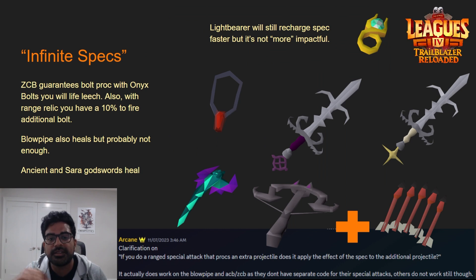For infinite specs, since speccing costs HP, we need ways to regen health. This includes items like the Blood Fury, Ancient Godsword, Cerdidomin Godsword, Blowpipe, and Onyx Bolts with a crossbow. I've specifically highlighted the Xeric's Crossbow here because it guarantees the proc, and since your specs now have 100% accuracy, you get a guaranteed hit with a guaranteed proc — meaning guaranteed life steal.